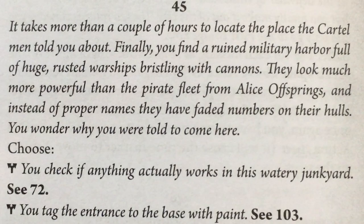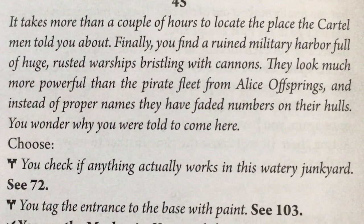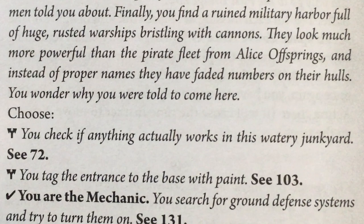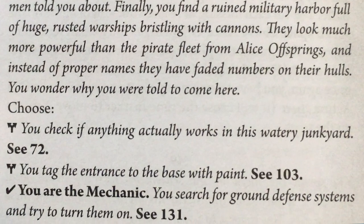It takes more than a couple hours to locate the place the cartel men told you about. Finally, you find a ruined military harbor full of huge rusted warships bristling with cannons. They look much more powerful than the pirate fleet from Alice Offspring, and instead of proper names they have faded numbers on their halls. You wonder why you were told to come here. I can check if anything actually works in this watery junkyard, tag the entrance with paint, or — as a mechanic — search for ground defense systems and try to turn them on.